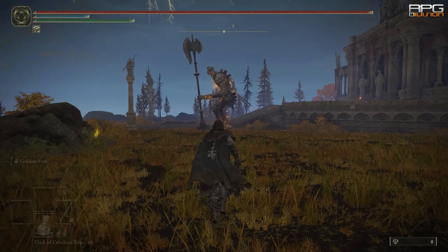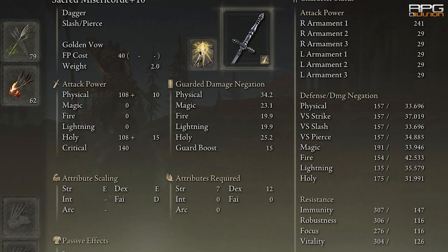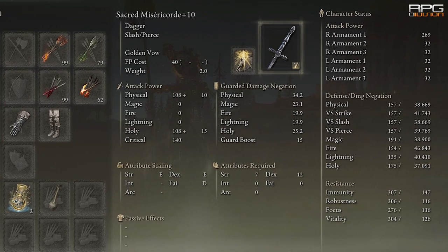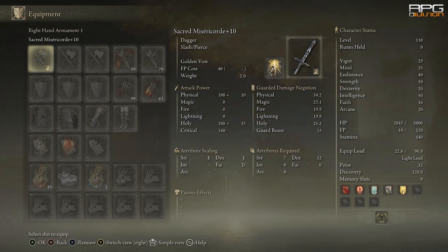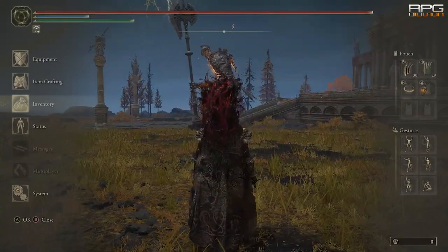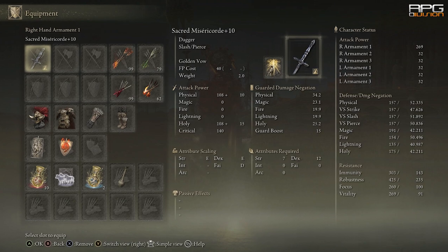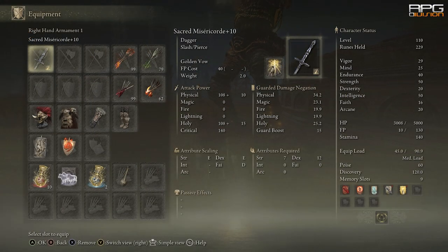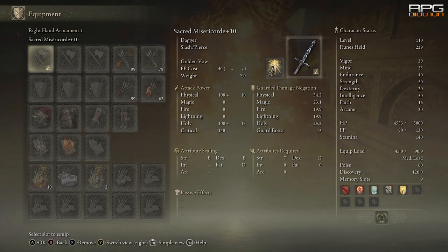Now we add Physical Damage Negation Talisman, Fire Negation Talisman, Golden Vow buff, and Opaline Hardtear from Wondrous Physick that reduces elemental damage. With Confessor armor: overhead smash does 313 damage, about 31%; fire attack does 440 damage, which is 44%. With Radahn armor and the same buffs and talismans: overhead smash hits for 243, about 24%; fire attack hits for 204, which is about 20%.